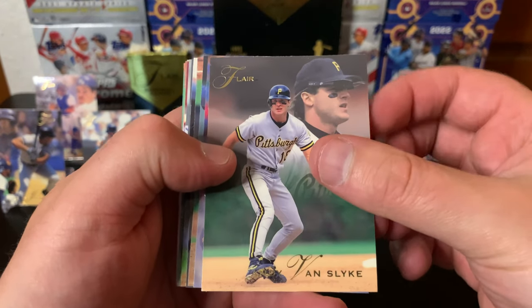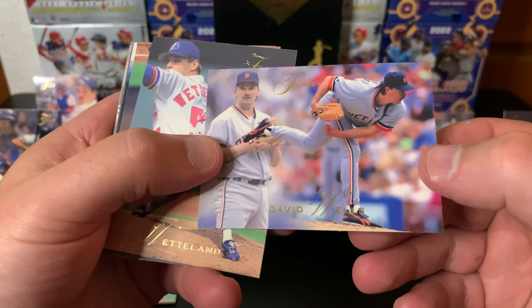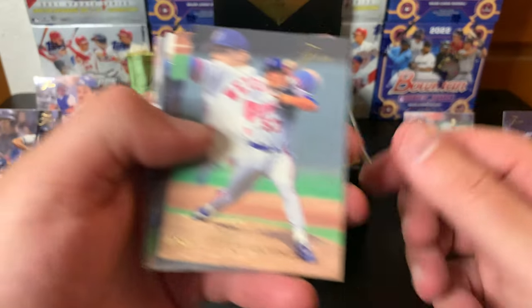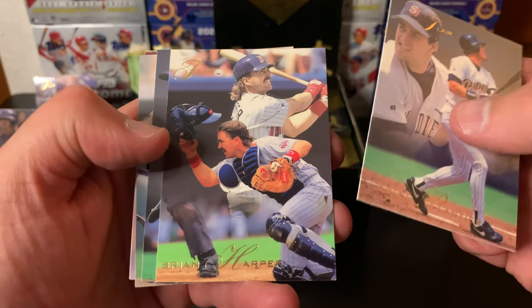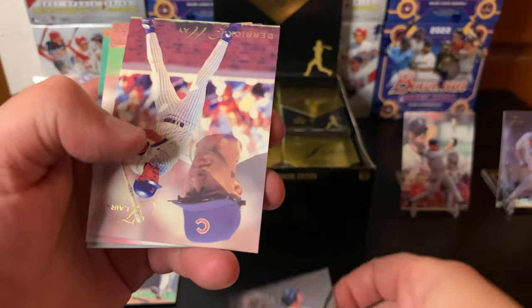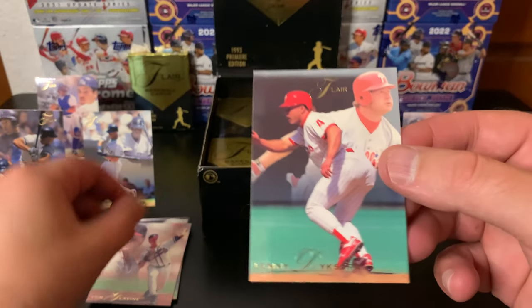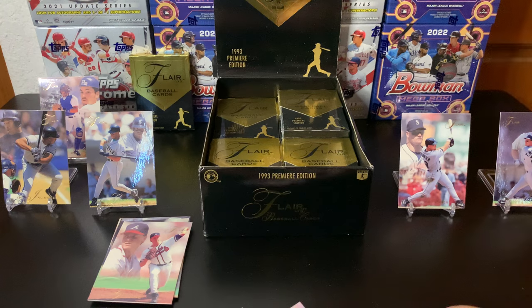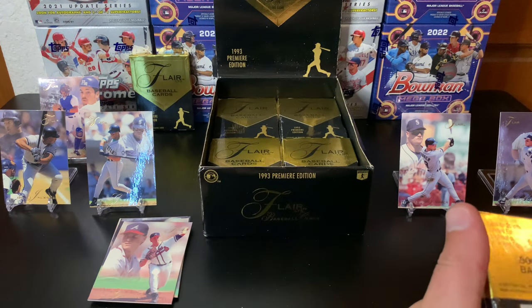No inserts yet — they're one in four packs, so I figured we'd see some. There's a sideways card. David Wells — he played for the Tigers. Man, I forgot a lot of where these guys played in 93. Tom Glavine again, so we're loading up on some Hall of Famers there. And Pedro when he's on the Dodgers.